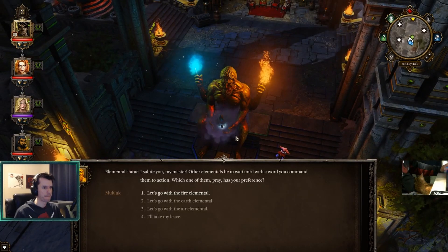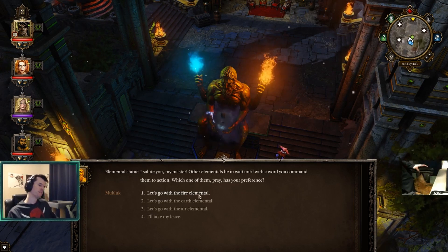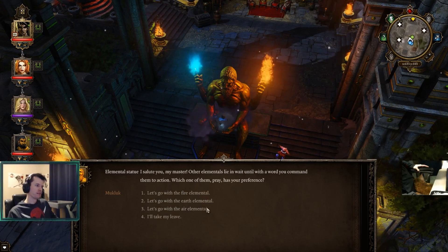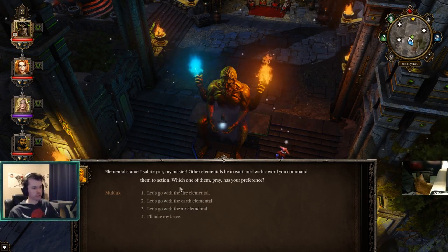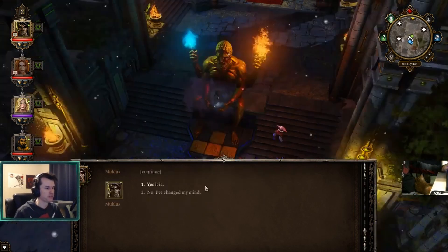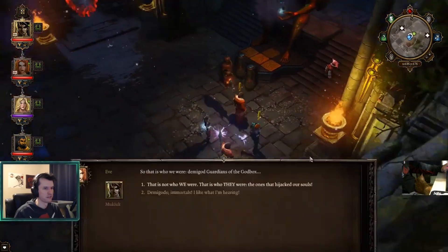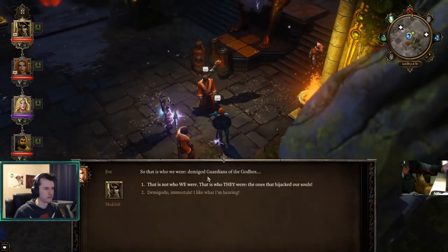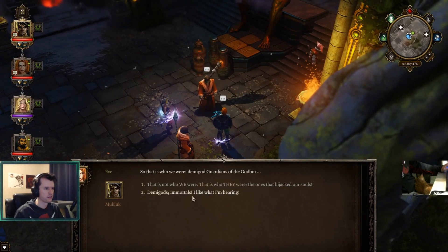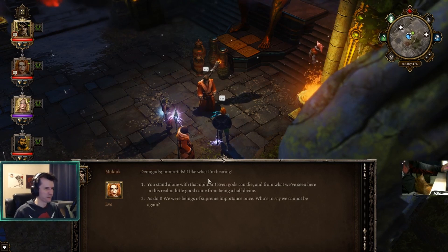Other elementals lie in wait until you command them to action. Which one of them has your preference? Air - Muck has so many earth and fire spells right now, I need more for Jahan, so air. And that is your fight. So that is who we were - demigod guardians of the God Box. Demigods, immortals - I like what I'm hearing.